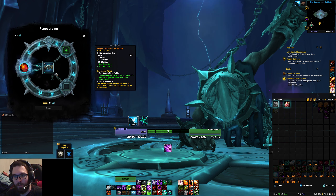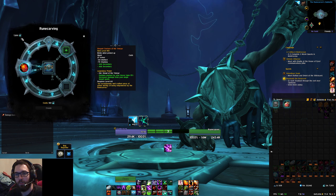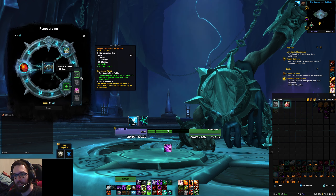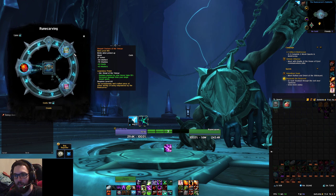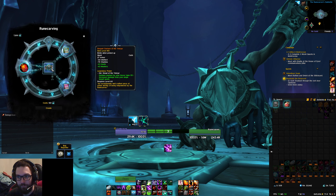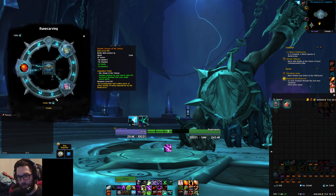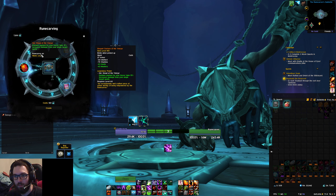So what other than the item do you need? You need a hundred Soul Ash obtainable via Torghast runs. You need a missive of haste, crit, mastery, or versatility in your first slot, and then the next slot, depending on which you pick up first, the other three are usable. So in this case I'm going to select mastery. That's all you need to actually craft the legendary — the Soul Ash, the level you need, the item. So one to four hundred Soul Ash, the 190, 210, 225, or 235 item in the main slot, the legendary of choice, and two missives.